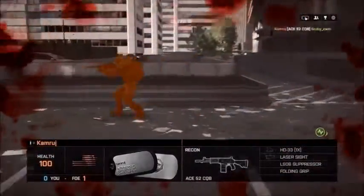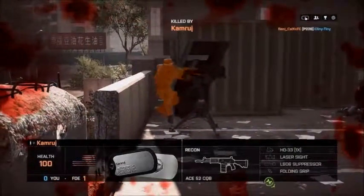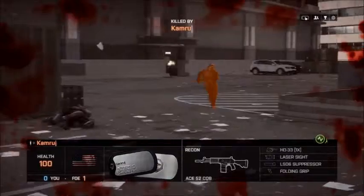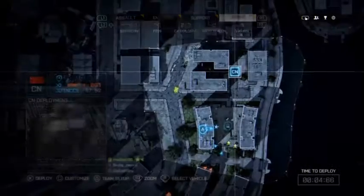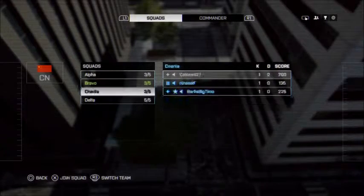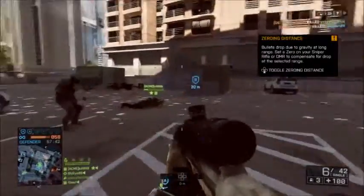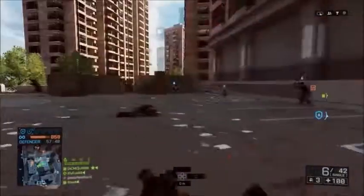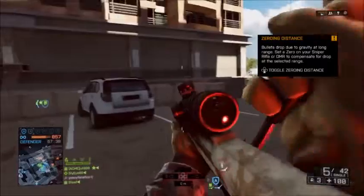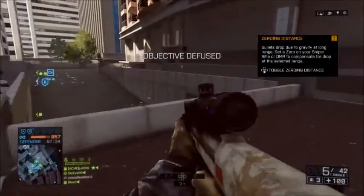Got a kill assist and then I get a kill from the hide. Killed by a Recon with a carbine — I've never seen that before. Switching squads there so I can spawn on the people, so I spawn.